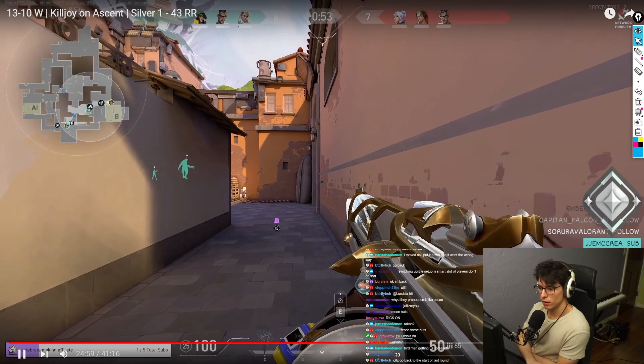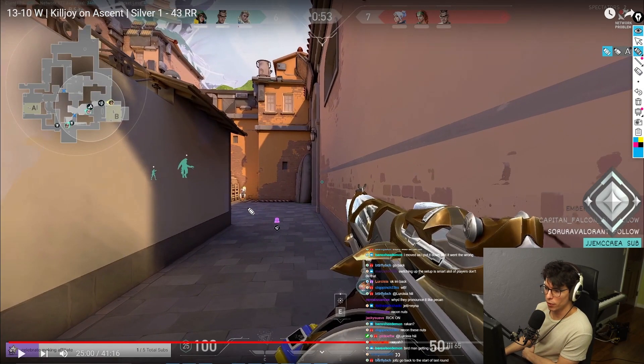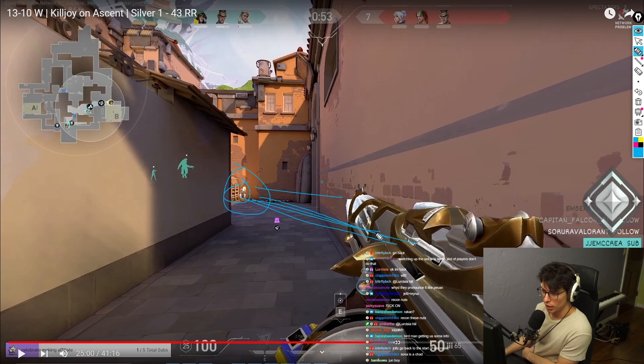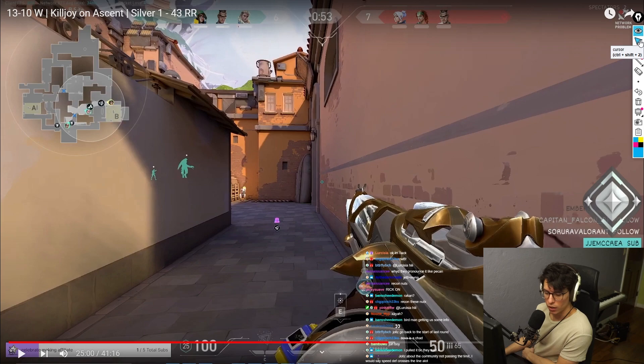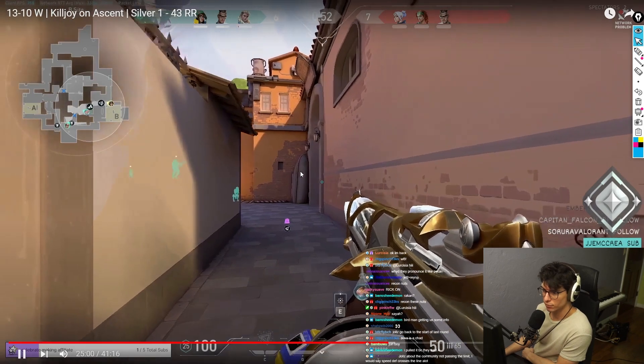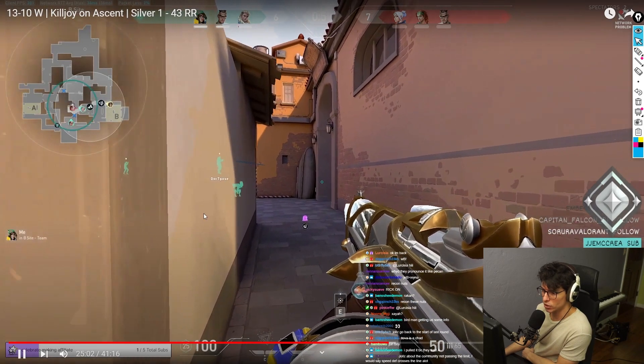Don't put your turret here into main — this is another example of you not being able to take advantage of the encounter. He'll be in B main, shoot the turret, and you can't do anything. What I would have liked: tuck it in the corner so it catches the person in lane, and you can have a crossfire — hide on the ledge and peek when the turret goes off. You want to play off your turret more. This is your main focus.